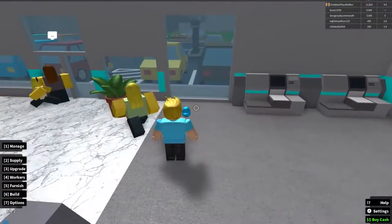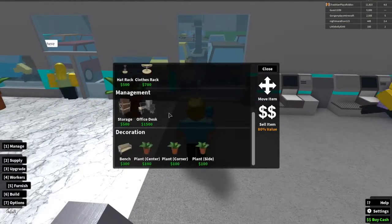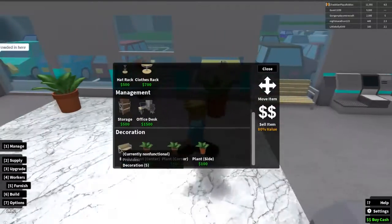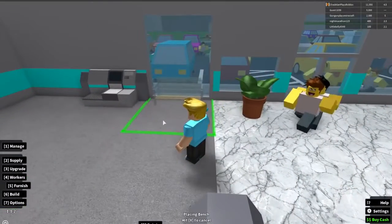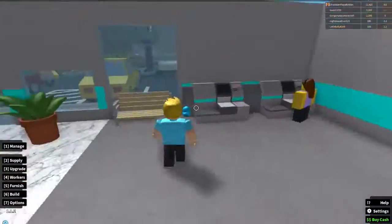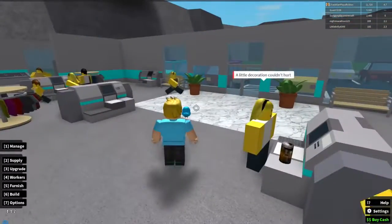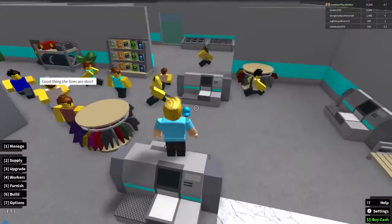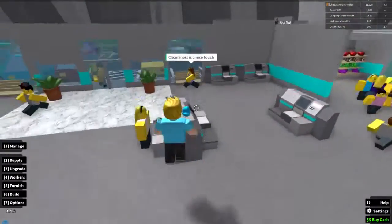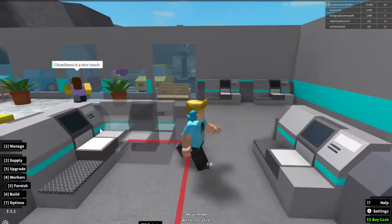I think it might look nice to put a bench right here — let me find those benches. Yeah, that looks nice right in front of the windows so people can sit while they wait to check out. Maybe I'll add another entrance right here and another one over there so there are three entrances — so everybody's not trying to squeeze in the exact same place. I just need to figure out what to do with all my registers.